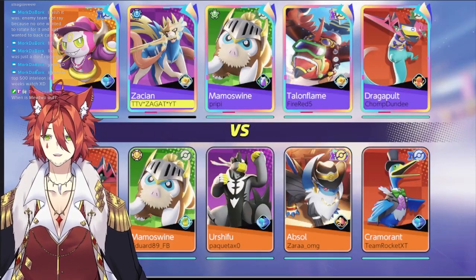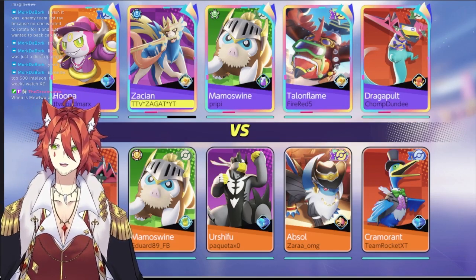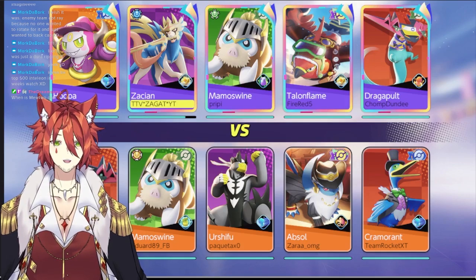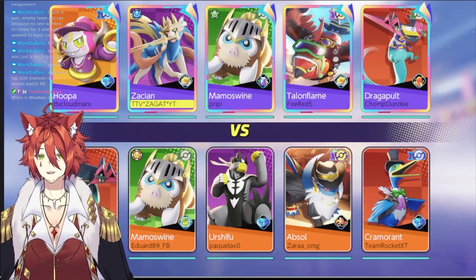Alright, so on top team we got Hoopa, Zacian, Mamoswan, Talonflame, and Dragapult — very interesting mix. Then bottom we have another Dragapult, another Mamoswan, Urshifu, Absol, and Cramorant.